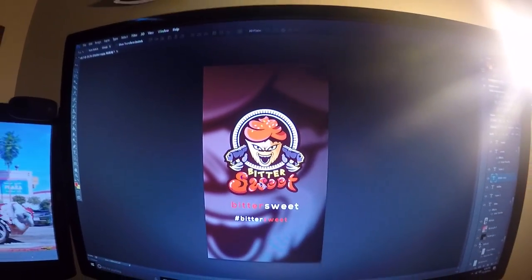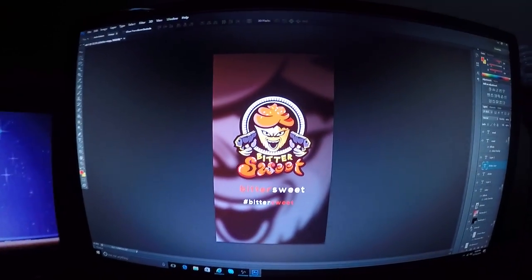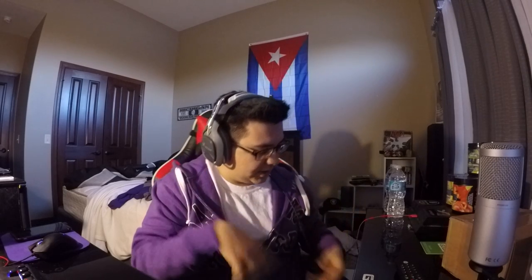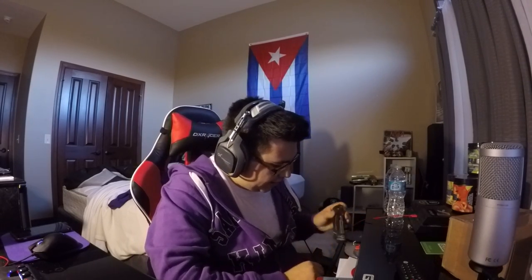Before we get into all this, I was in the middle of designing a wallpaper for Bittersweet. All I hear is this big thump coming on my door — I think they threw the package, to be honest. Let me show you guys this wallpaper real quick. That's pretty much what it looks like. Let me know if you guys would want to rock this — it's only going to be available through Twitter and Snapchat, so follow me, links in the description below.